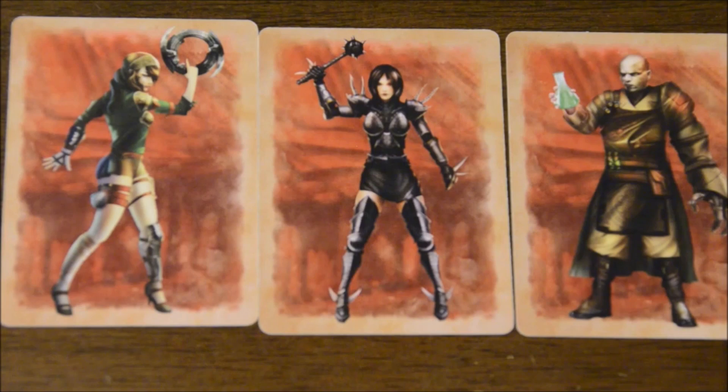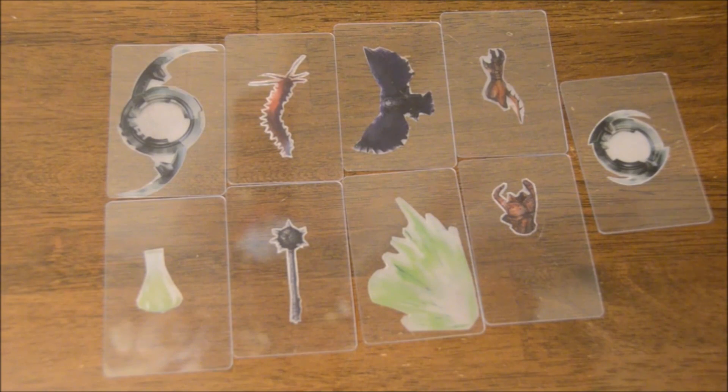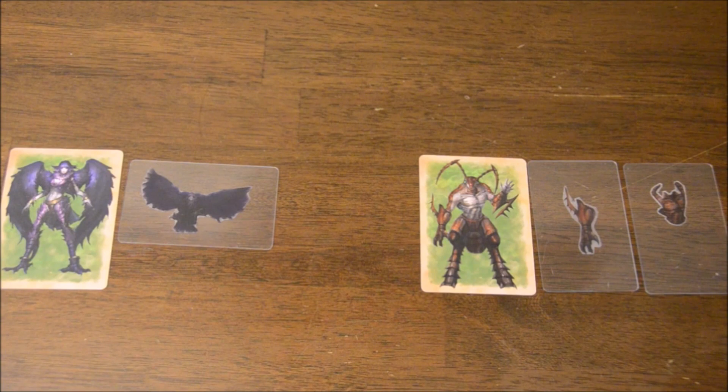Set up the game by giving each team member a warrior. Each one is from a tribe trying to dominate the city. Shown in this video is the Coalition, the garrison protecting the city, and the Venery, nature warriors trying to invade the city. Each warrior has one or more weapon cards that they take as well. Lay out the warrior and its weapons in front of you, making sure you're no less than 2 feet away from an ally and 2-3 feet away from the opposing team.